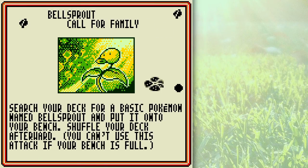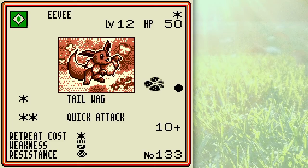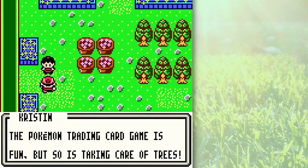Let's move on. Filling up your bench is good for reserves, or if you're trying to do a Wigglytuff deck. Wigglytuff does 10 damage plus 10 more damage for each Pokemon on your bench for three Energy, so if you have five Pokemon on your bench it'll keep doing 60 damage turn after turn — it's pretty powerful. And you know Eevee and Gastly.